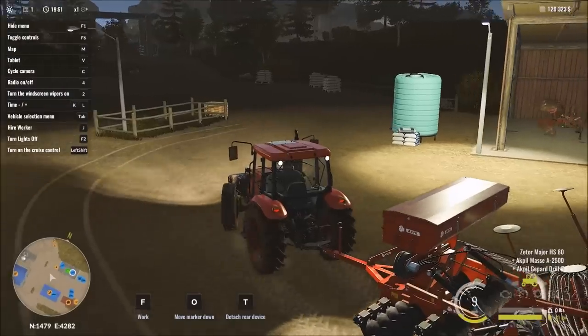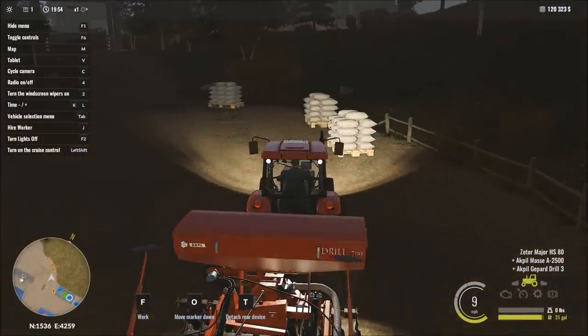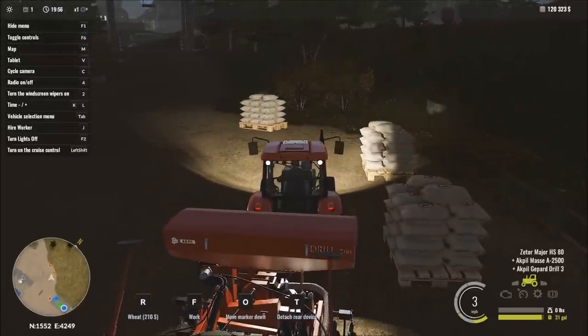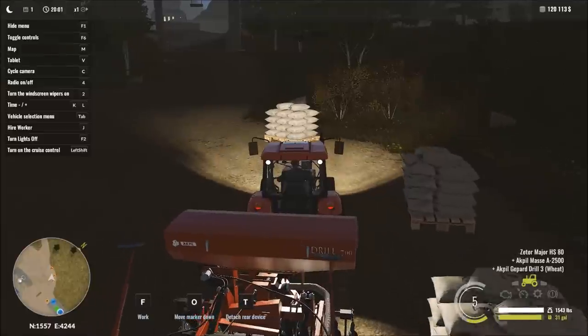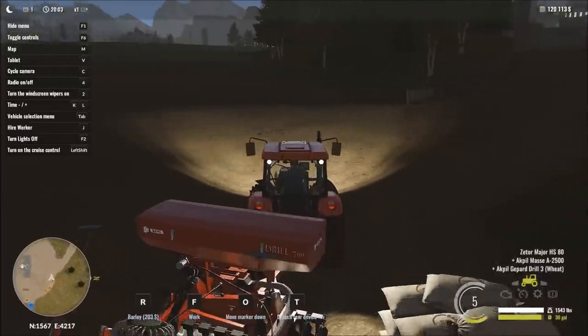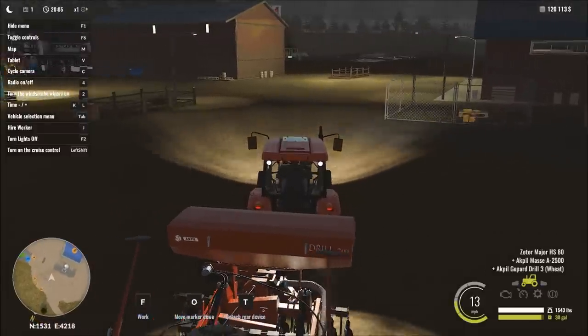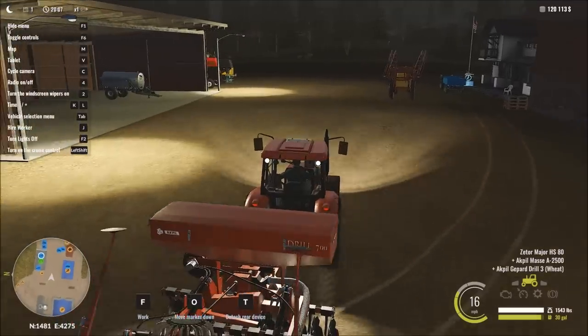The seeds we'll mostly use are over here — potatoes are in a different location, but for now we have access to the basics. At the bottom of the screen: wheat, rye in the second palette, and barley in the third. We're going to start out with wheat, pressing R to fill up. Eventually we'll be using all three, but for now we start with wheat.